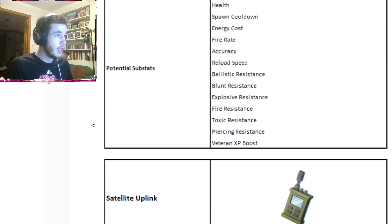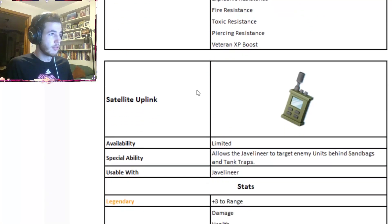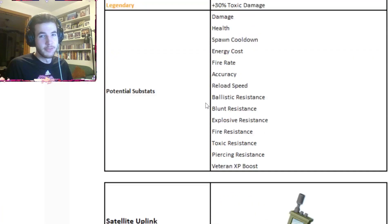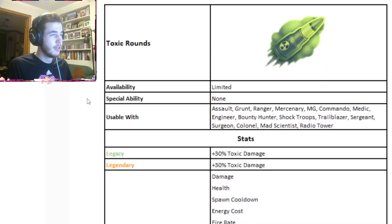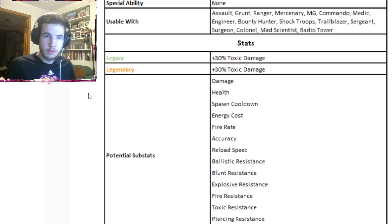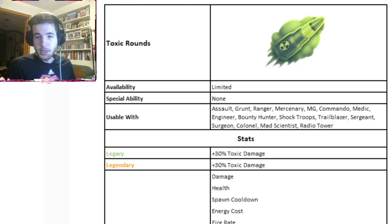The Satellite Uplink is exclusive to the Javelin and no one else can use it. The Toxic Rounds are for everyone. Those are the two new equipment items. I would include gameplay but I literally don't have any and I'm probably not going to unlock both of these for a while. I just figured I'd hop on early and showcase everything first. Toxic Rounds and Satellite Uplink will be available in the shop right after maintenance or when the battle pass starts. Take care everybody, I'll see you later.